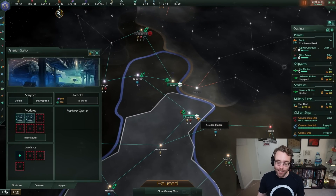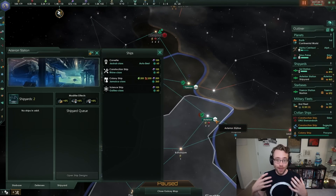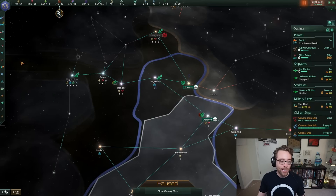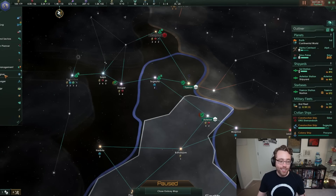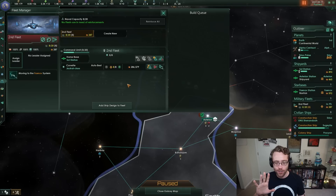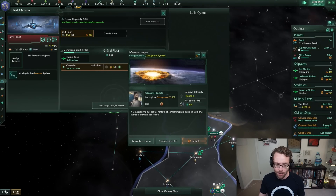We also built Asterion into a shipyard with two shipyards, which allows us to build new ships just like at our capital. I'm going to use this as our forward military ship base. Instead of clicking the shipyard and slamming corvettes down, there's a better way. Let's go to the fleet manager, where we can manage all of our existing military fleets. This doesn't include science vessels or construction ships, but it includes the corvettes we have moving toward the front lines.